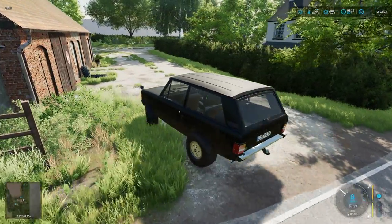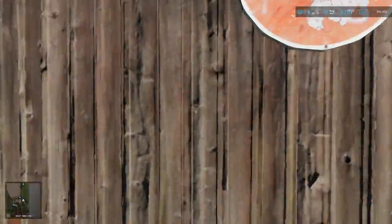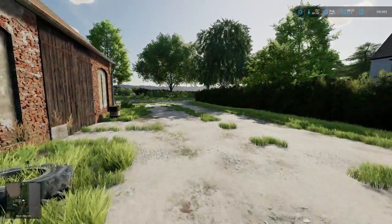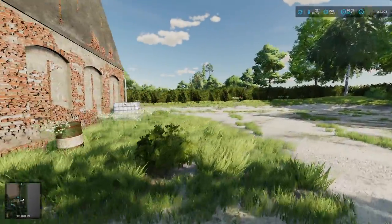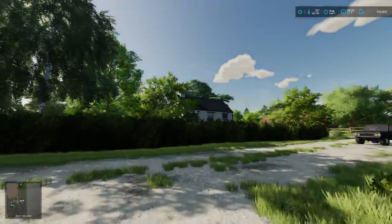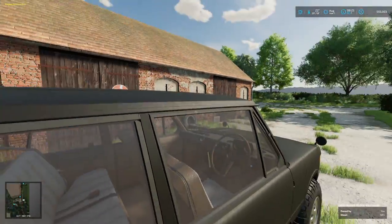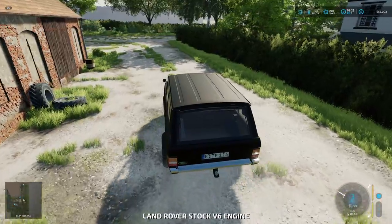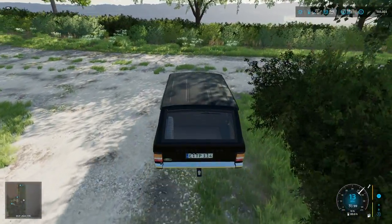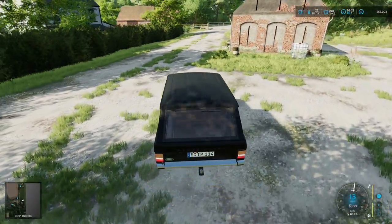Just here on the right is a little plot you can buy. We have storage just set off on the side of the road — a little area where you can store, and you can buy that house. So this could be your start spot: buy that plot, buy this plot, and that's maybe the start of your contracting career with your first tractor, however it is you choose to play.